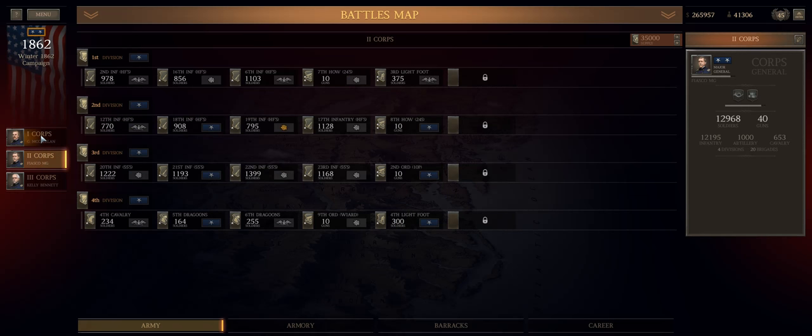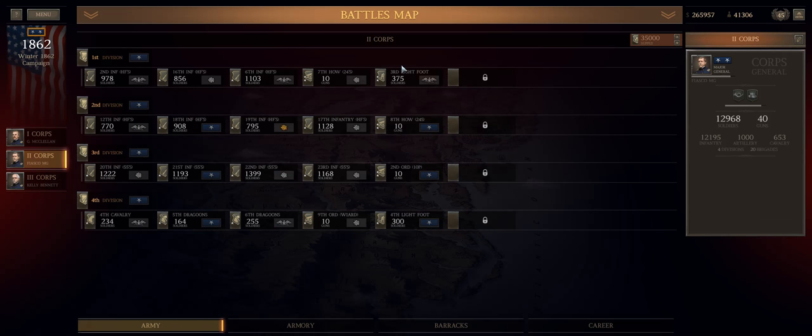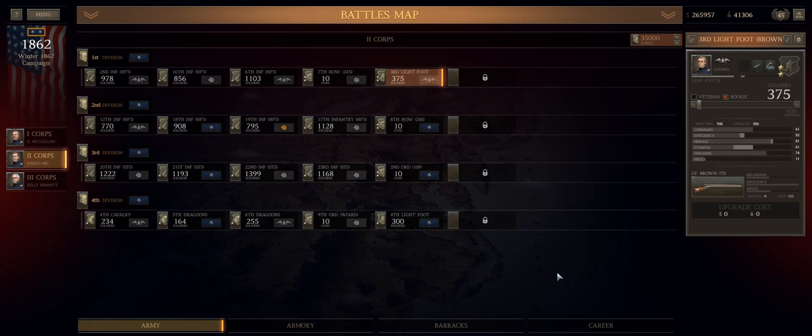Now both of my primary combat commands have light infantry units armed with Sharps, and then one with JF Browns — those are my elite snipers. I'm ecstatic with the performance of sniper skirmishers if I can keep the micro aspect of their use under control.